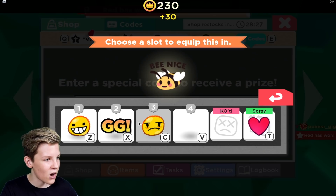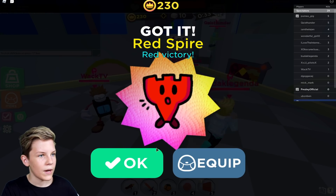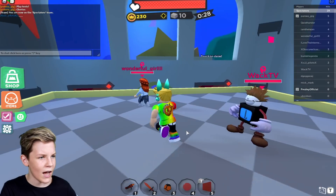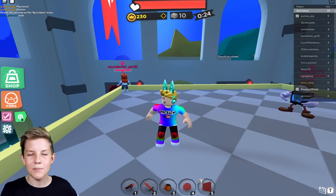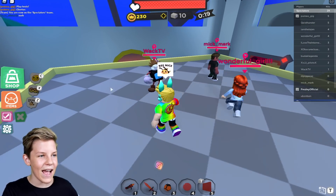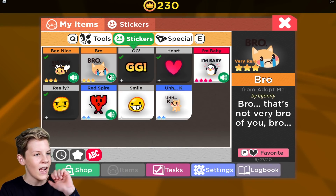That's really cool! Let's replace it with Be Nice. We also get Red Spire Victory — I think that was from completing the game, I had some good teammates. Now you click on the little smiley face and you get to use these stickers. I get to say Be Nice — be nice everybody! And I also get to go into items and stickers.